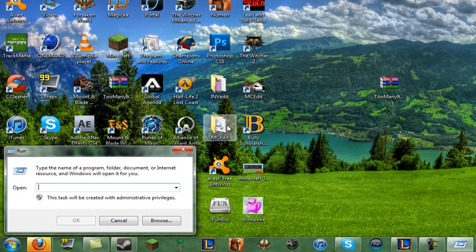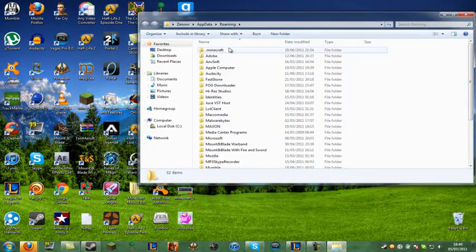Go ahead and click Run. Now in here you want to type in %appdata% and hit Enter, then navigate to .minecraft.